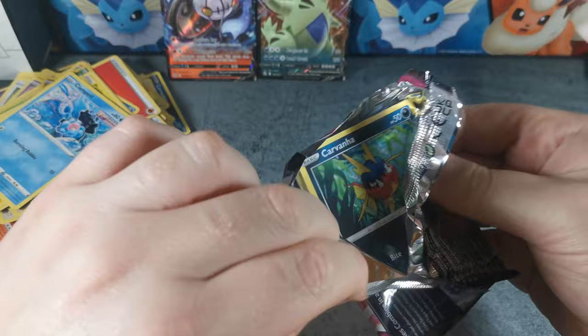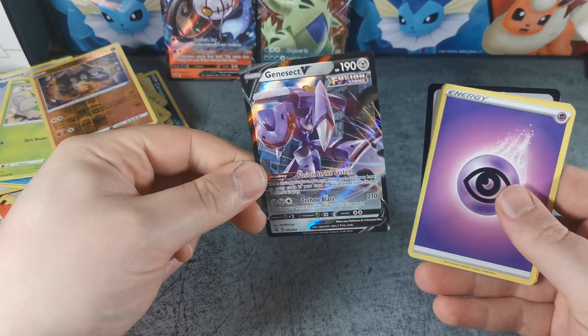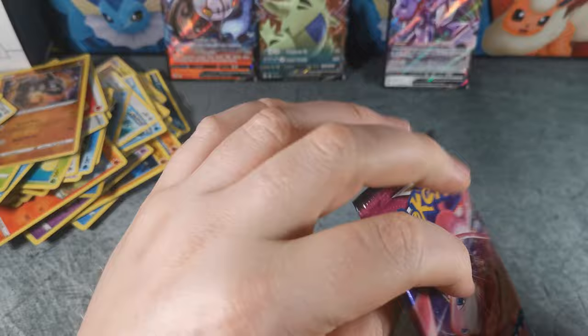Carvanha, Clampearl, Skorupi, Skarmory, Shelmet reverse holo, Onix, and a Genesect V — so not the alt art, but a Genesect nonetheless. I'll say the Vmax Gengar also looks like a pretty nice card. I wouldn't mind getting that one either.